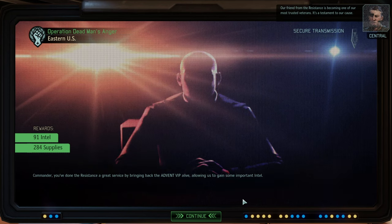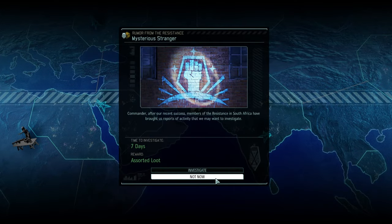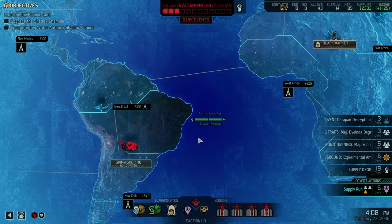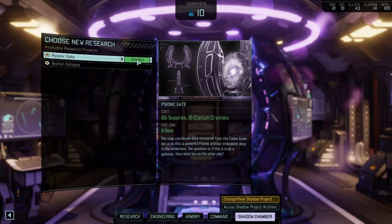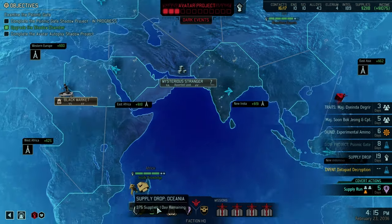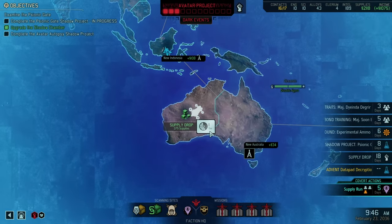We got a lot of intel, which isn't bad. We're currently doing a lot of research. Next up, upgrade the Shadow Chamber. Let's research the Psionic Gate and then we should be good. Not much more that we can do at the moment — it's really getting towards those final stages.